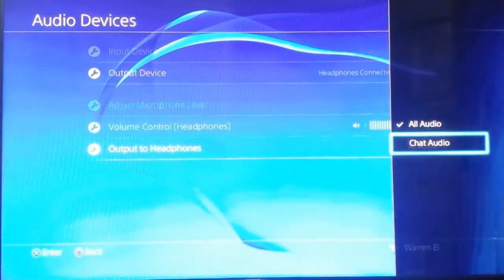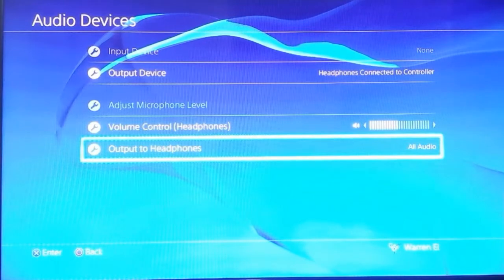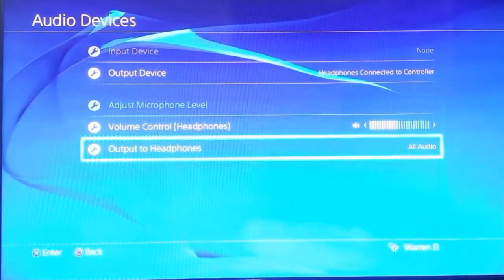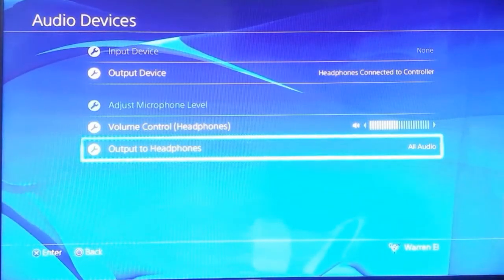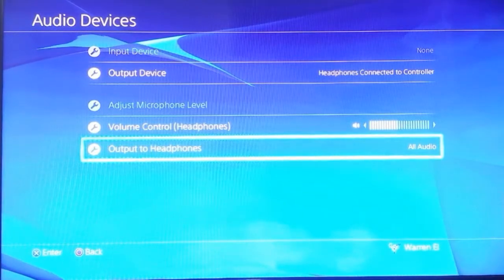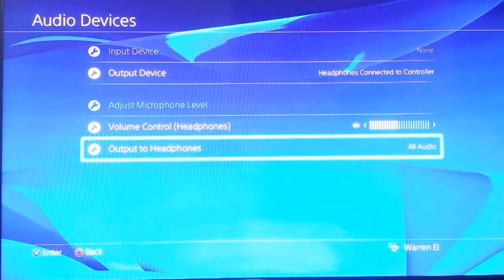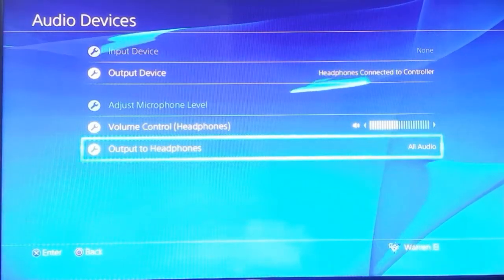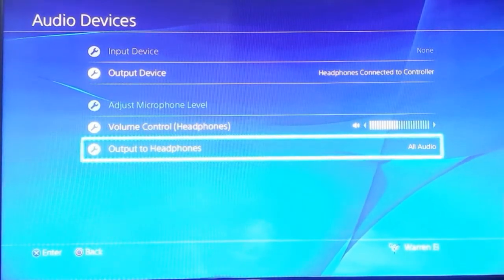Chat audio means you hear people talking to you only, versus all in-game audio. The setup most people have is that they use their headsets — whatever kind they have. I have Pulse Elite by PlayStation headsets. Most headsets use wireless dongles. When you plug those headsets into the PlayStation 4, it assumes they have both microphone and audio output capabilities. For trying to hear chat through your TV speakers or surround system, that doesn't work.